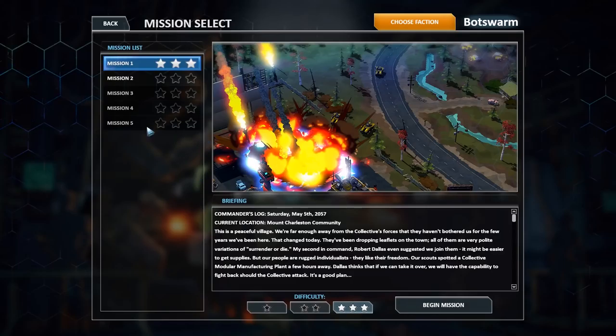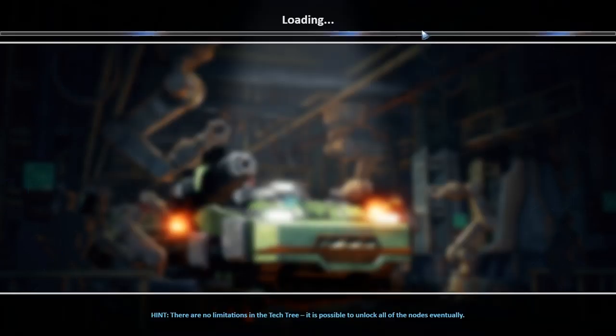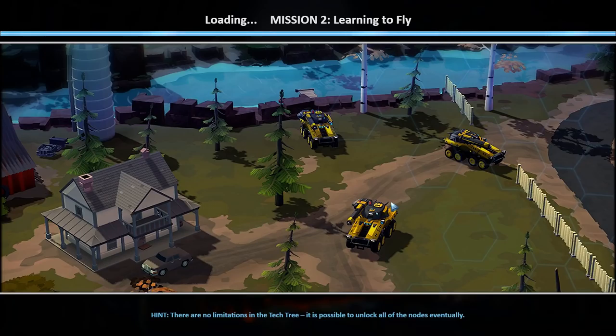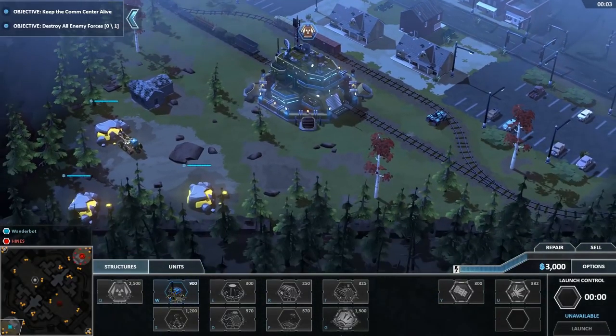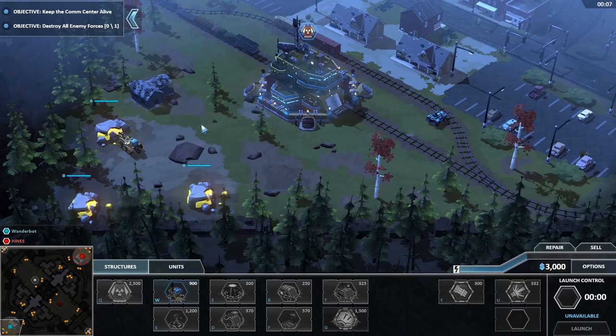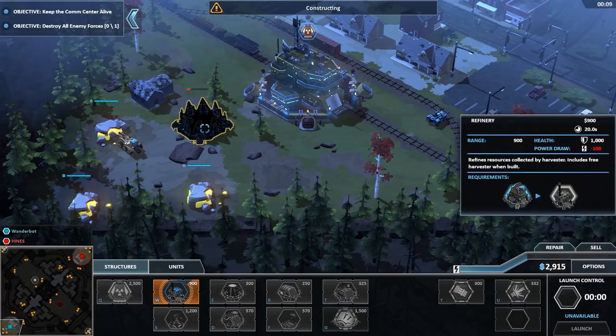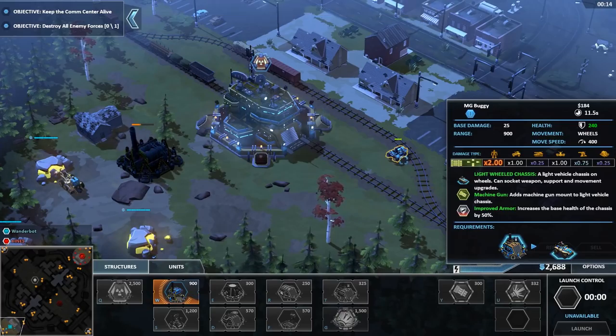We're going to try mission number 2, and if that doesn't work, we'll try other things. The interesting thing is if you quit out of a mission, it removes your faction and gives you a default starting faction. So I actually tried to do this mission with nothing — no upgrades and no tech tree. It was actually kind of awful. I hated it.